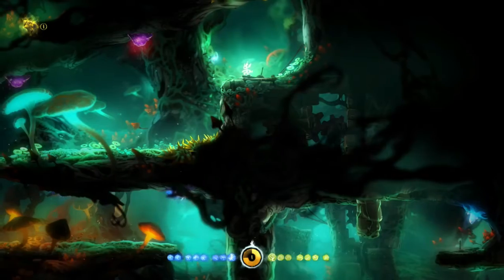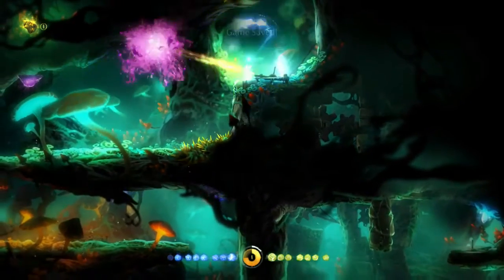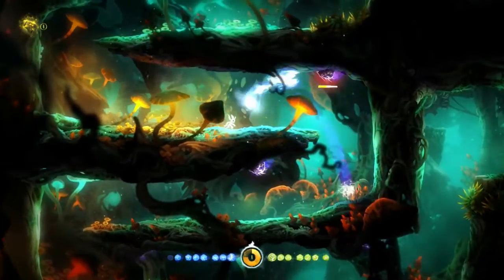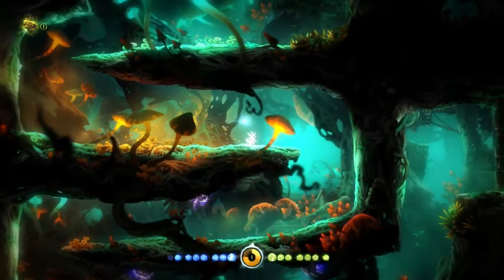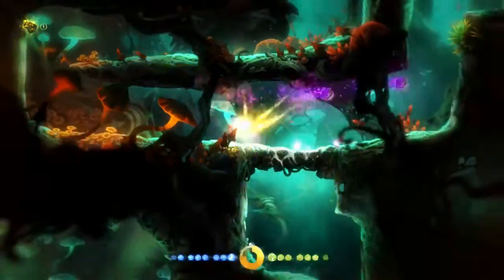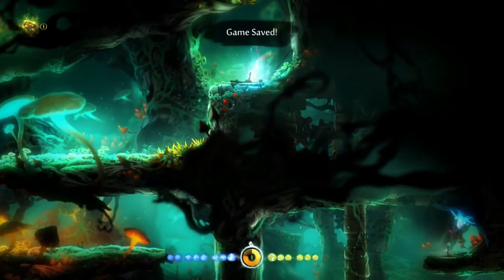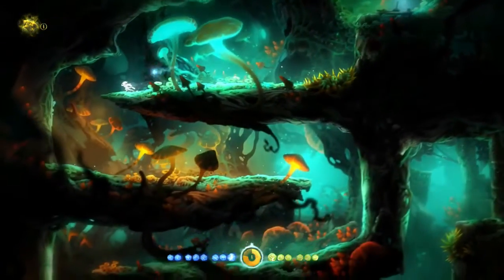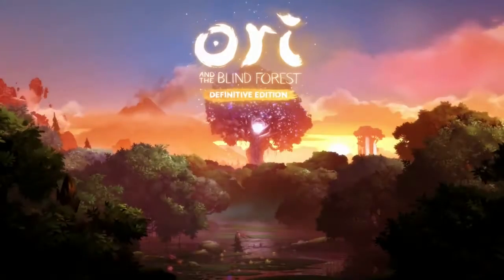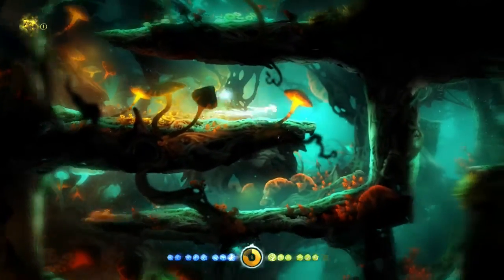Ori and the Blind Forest uses a very different save system. The user must manually save by holding B in a safe area free of enemies. Not only are the player's hit points and mana resources saved in Ori and the Blind Forest, but so are the statuses of all the enemies nearby. If the user defeats a wave of enemies, saves, and comes back, all of those enemies will still be defeated upon reloading.